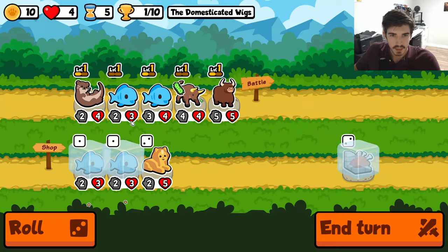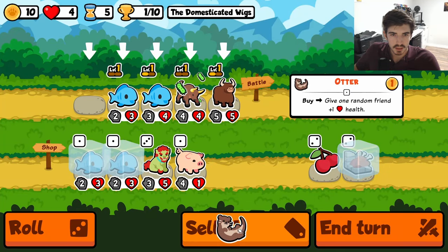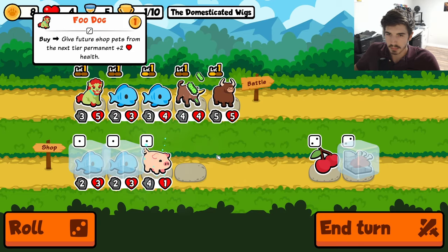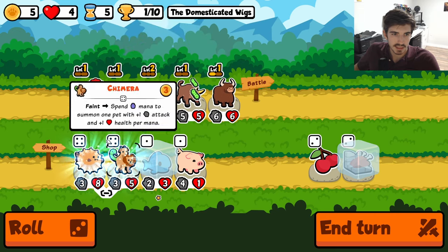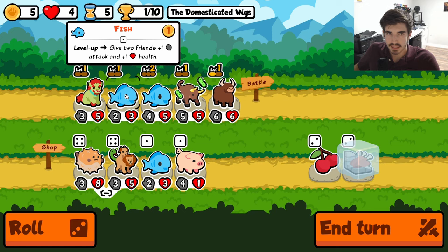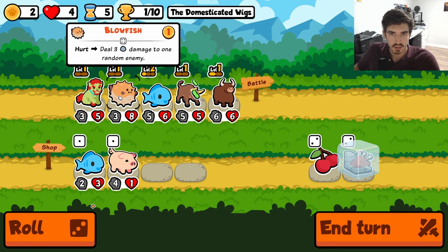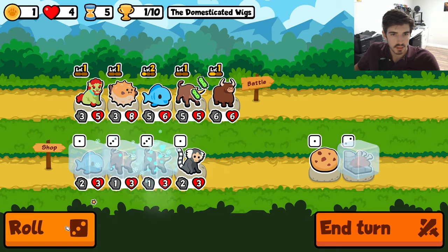That hurts. Alright, three. We have a food dog — did not mean to freeze the pig. Decent hits. Let's not greed the other 2-2 from the fish — let's throw in a blowfish. That's great. With the ox, technically we have a little bit of an axolotl angle.